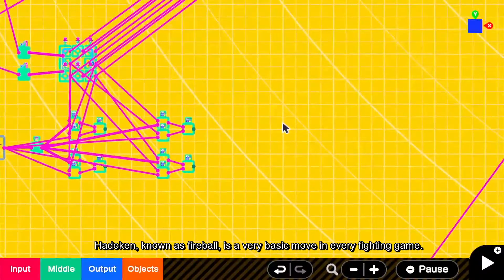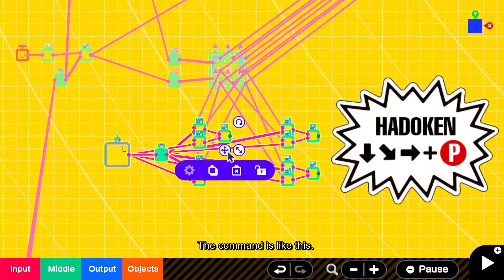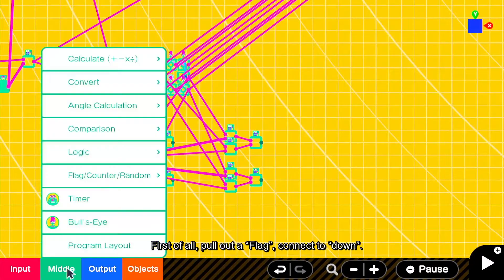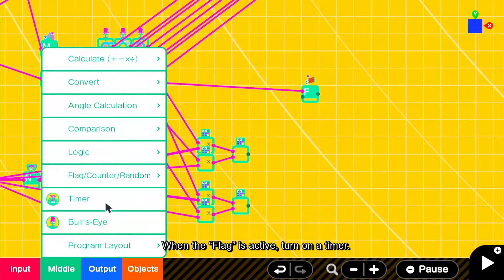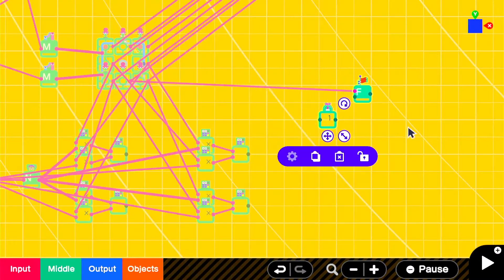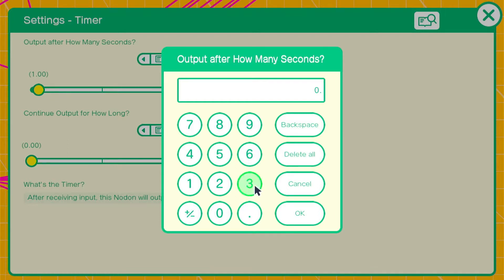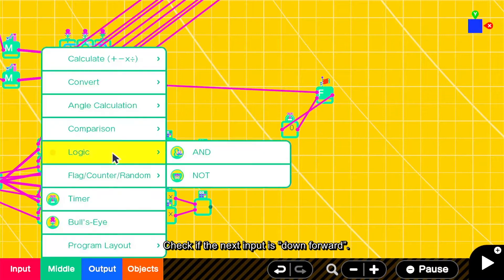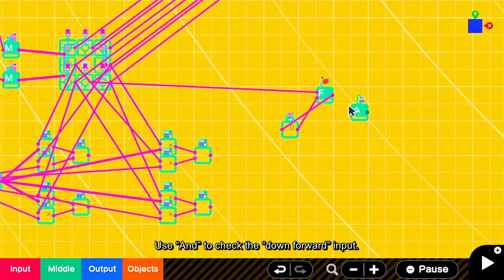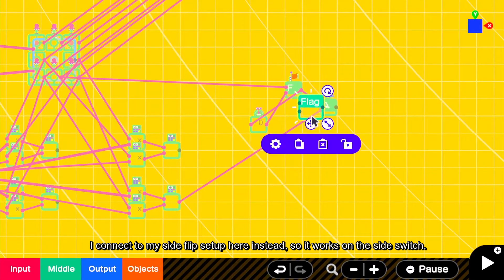Hadouken, known as fireball, is a very basic move in every fighting game, so we start with this one first. The command is like this. First, pull out a flag and connect it to down. When the flag is active, turn on a timer. The player has to finish the whole command before the flag resets. Check if the next input is down-forward. Use AND to check the down-forward input. I connect to my side-flip setup here instead, so it works on the side switch.